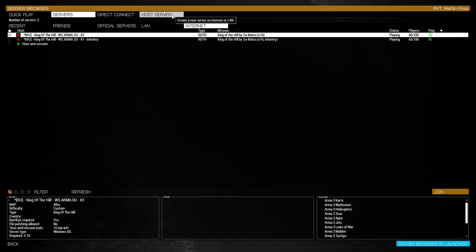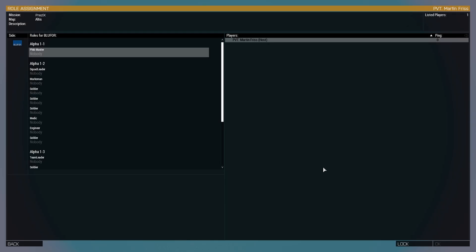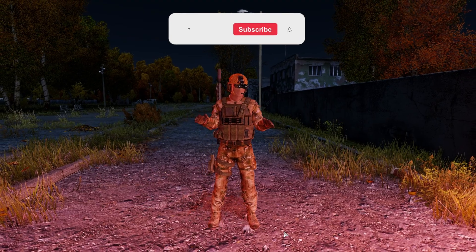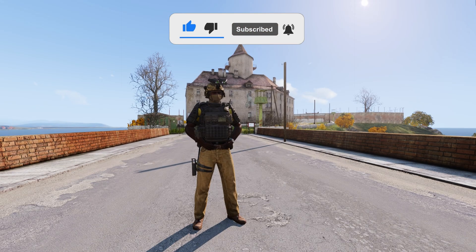Now you can host the game. Open up your game and host the game, making sure you select the LAN option. Your friends will be able to see you now. If you have any questions, let me know in the comments. If this video helped you, please consider subscribing and liking.